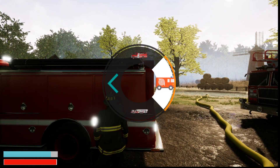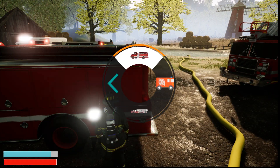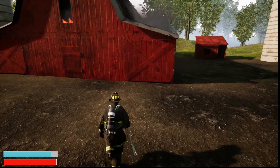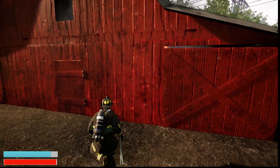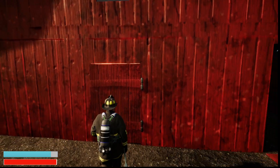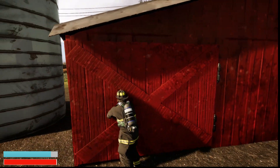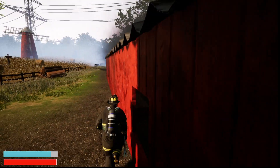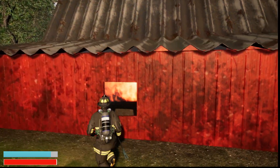Let's go ahead and see if we need to force an entry. Get the air pack on just in case. Can we open up this door? Nope. This door open? Nope. Looks like we got flames coming at her pretty good.